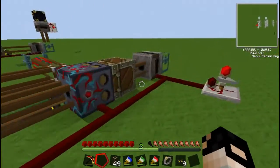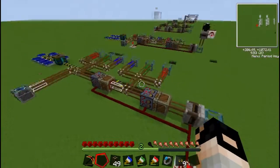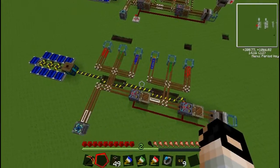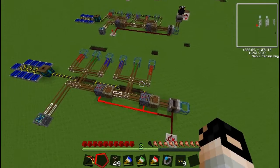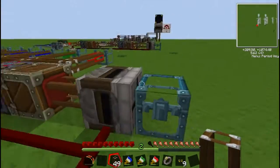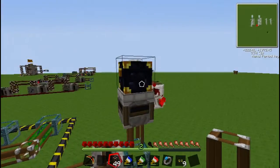That's pretty much your sorting machine done. Everything from now on is just extras. Now I'm going to hook up this ender chest thing over there.